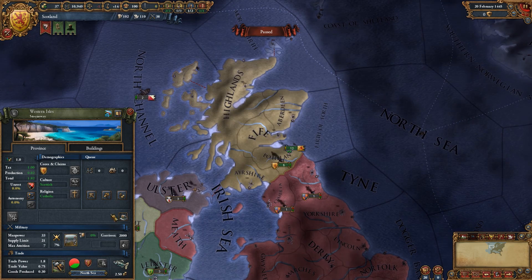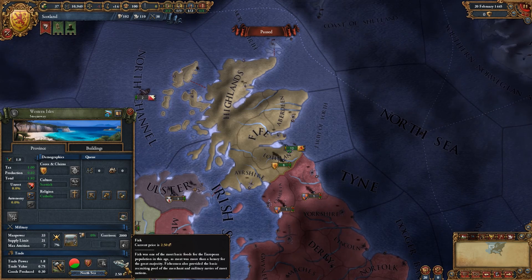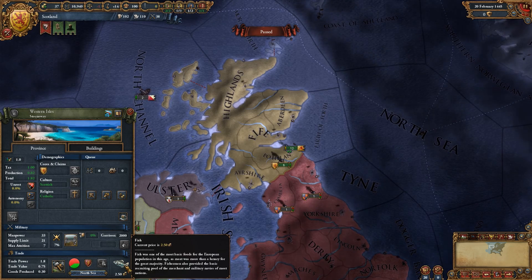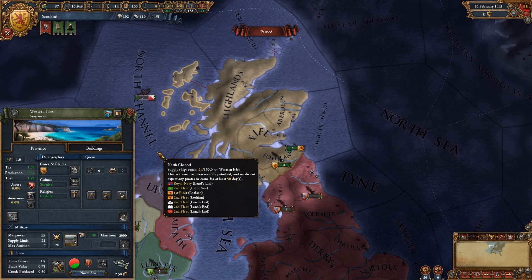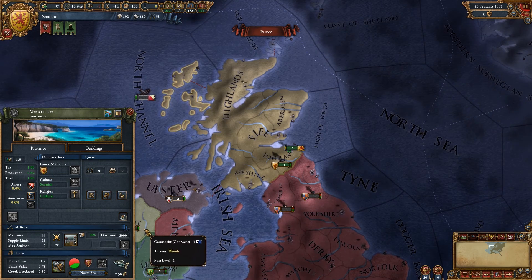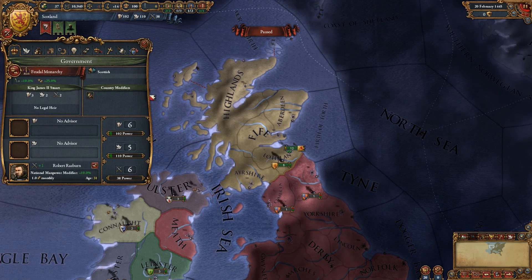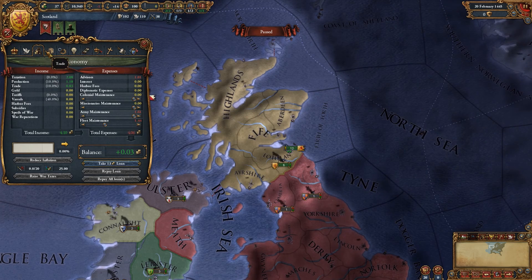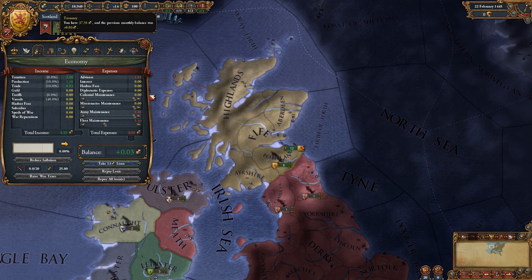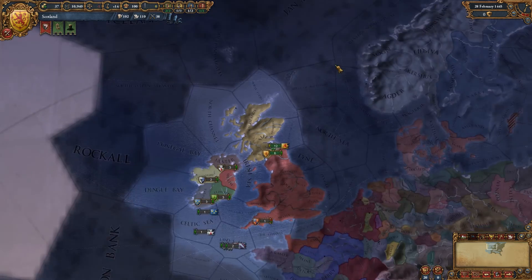Western Isles — I forget the Western Isles exist sometimes. Stornoway, they do some good black pudding up there — though I've never actually had it, so I probably shouldn't be recommending things I've never had. Fish. You can recommend fish, fish is okay. I don't know what I'm doing. I'm just sitting here drinking my Irn-Bru, staring at this game going: what do I do now? It's still paused. We're not earning much in the way of money. Where are my boats?